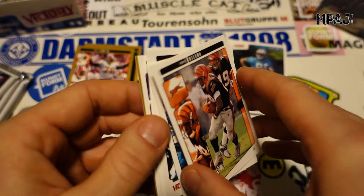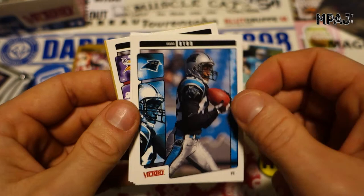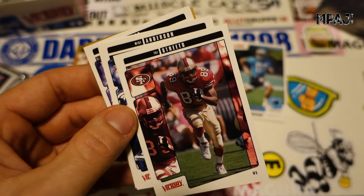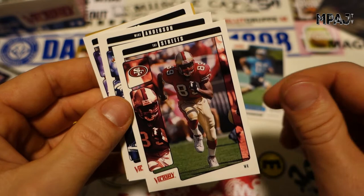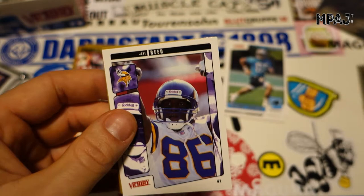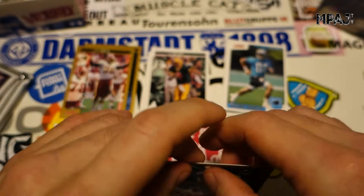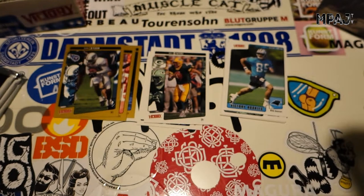Sticky, bricky. Juwan Dawson, Corey Dillon, Wesley Walls, Ron Dugans, Isaac Bird for the Panthers. I wish this would go faster but the cards are so sticky. Ty Streets — I thought he was Jerry Rice for a second. Mike Anderson, Michael Bishop. These cheap Victory cards are not super cool looking or stylish. I don't think we got any rookies in that pack. Jake Reed, and our gold card is Kevin Dyson for the Titans.